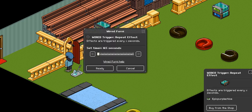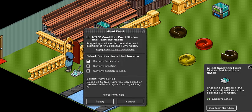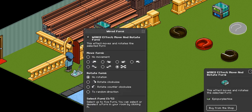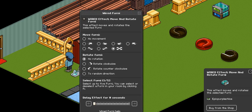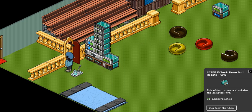I'm going to handle the first stack, which just moves the Snitch without being teleported around everywhere. There should be no delay on the repeat effect triggers. Now, if you go to your conditions and click your switch, make sure current Fernie state is ticked, then click ready. Go to your move and rotate Fernie effects, check the all directions box — you don't really need a rotation — make sure the Snitch is selected, no delay, and click ready. Do that for both of those.